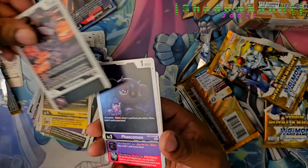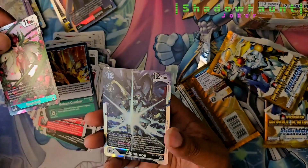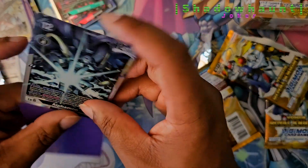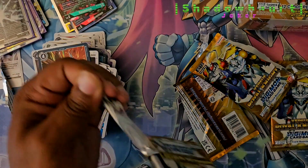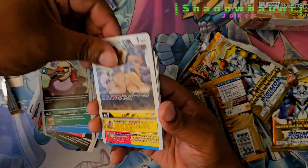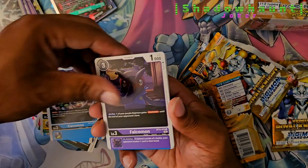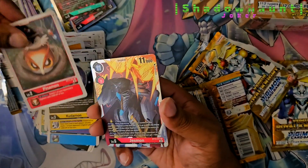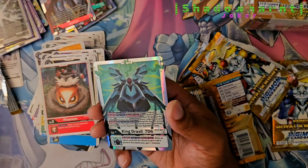Maybe I should run a Jessmon deck. And there's Alphamon. I guess I was wrong — we did have another Super Rare left. And — Teenage Mutant Ninja Turtle. There's a Jessmon again. And we pull King Drassil.